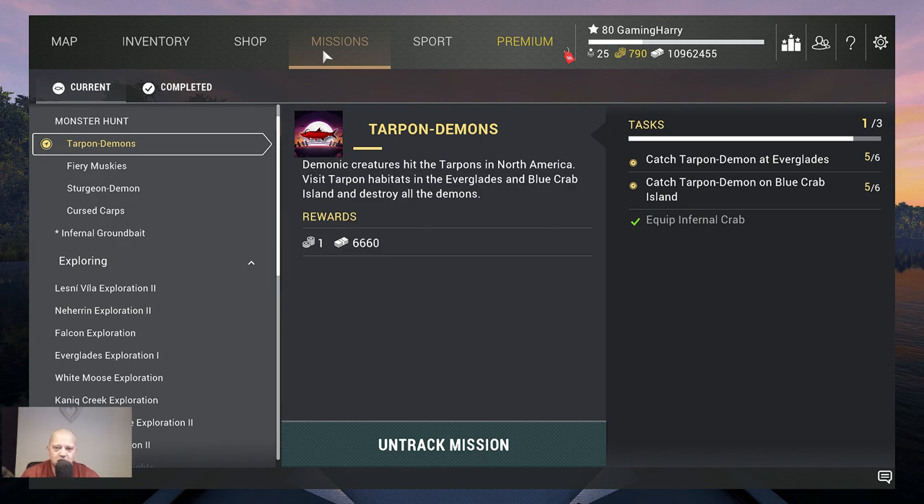Hello boys and girls, welcome to the next Halloween Fishing Planet video. This time it's Tarpon Demons — demonic creatures hitting the tarpons in North America. Visit tarpon habitats in the Everglades and Blue Crab Island and destroy all the demons. The reward is one Bitcoin and 6,660 bucks. Equip the Infernal Crab as your bait.